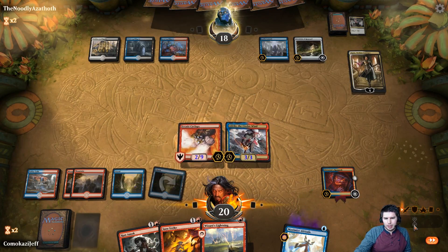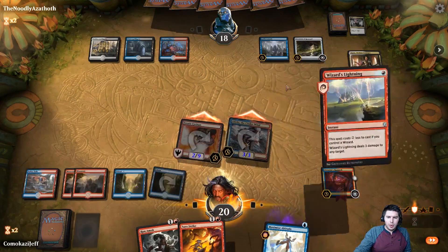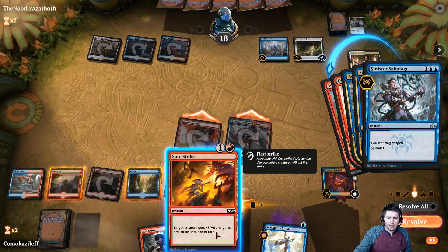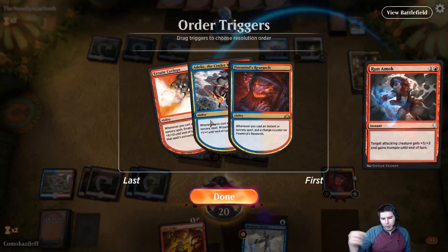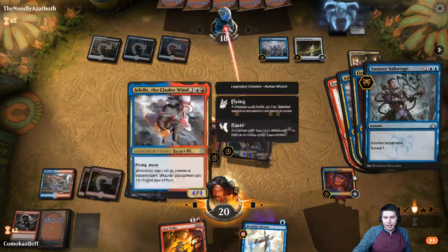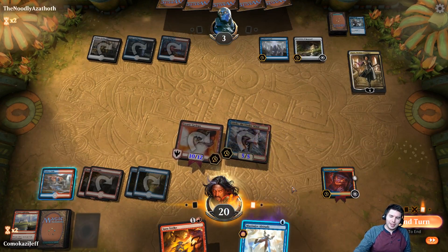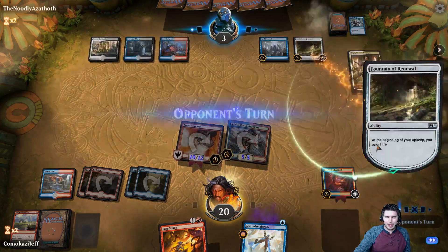Go to combat, all attack. Wizard's Lightning face — that's three converted mana cost, we get to grow Cyclops quite a bit, and we do three damage. Sinister sabotages it. We'll Sure Strike now — actually, let's Run Amok while we can. I like Run Amok when we're actually attacking in. The counters are very relevant here. We're doing 11 damage — we actually get these triggers happening. Down to three. We would have had lethal. We have five damage on the next turn if they can't find Fireman's Research.